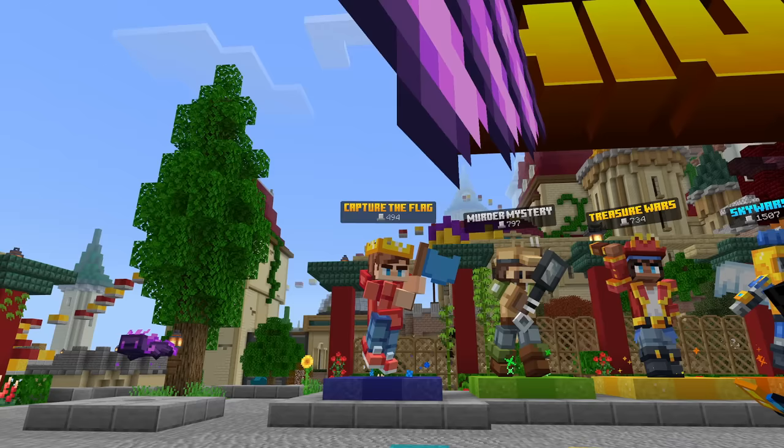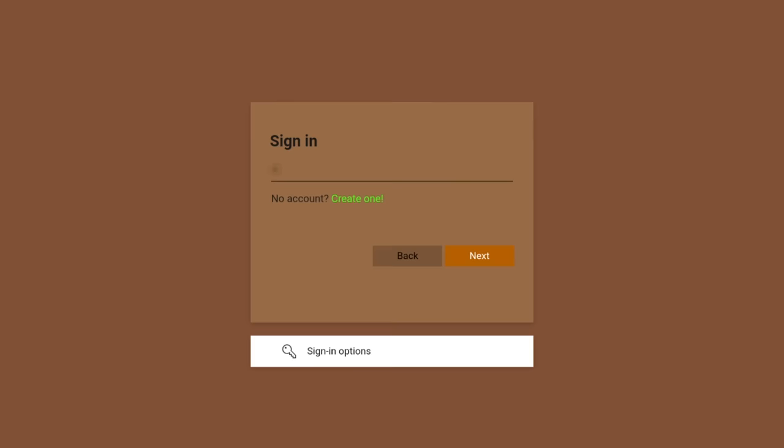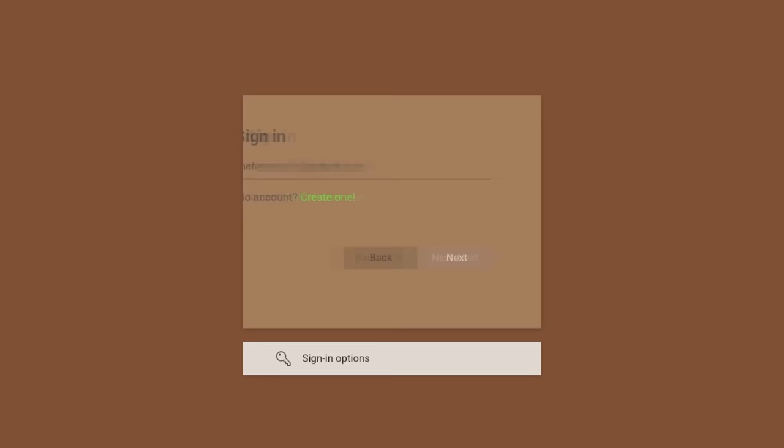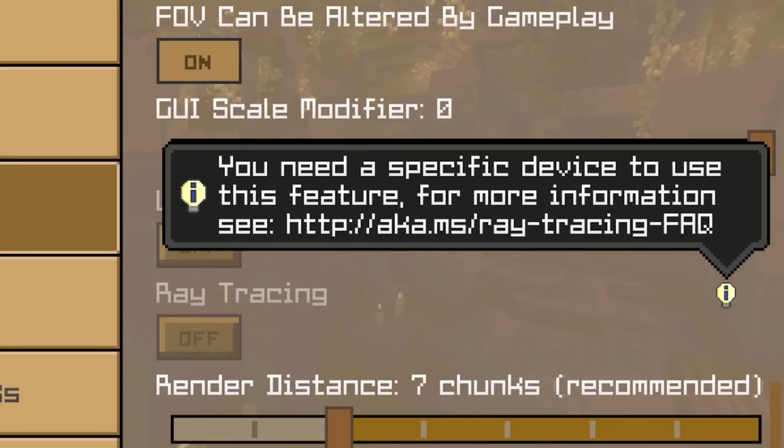If you try to join the servers, it would tell you that you have to sign in. Doing so leads you to a very familiar looking login screen, which it seems the crafting and building developers have modified to hide a particularly notable company. You can in fact sign in with your Microsoft account, but I'd advise you not to. Here are some links to Microsoft pages they forgot to remove from the settings menu, further providing evidence for that.